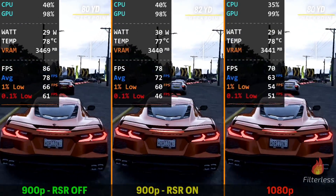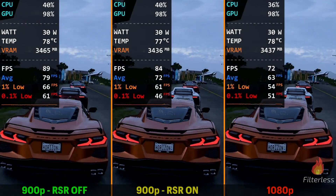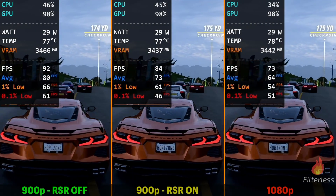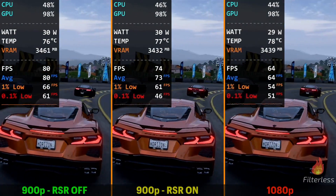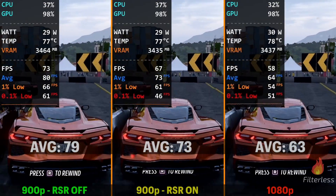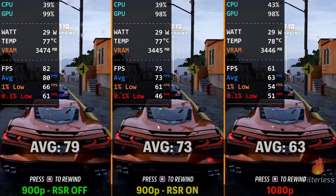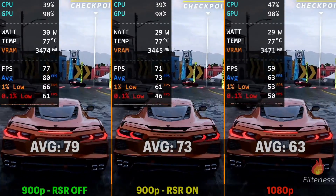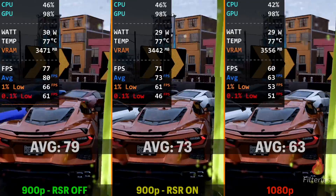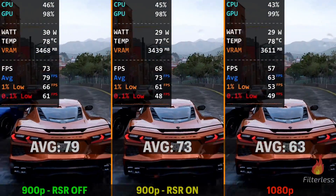Here in Forza Horizon 5, we have 900p with RSR off on the left, 900p with RSR on in the middle, and 1080p on the right with nothing on — just the native 1080p resolution. We ended up getting around 79 FPS with just 900p by itself, then lost some FPS with RSR on at 900p in the middle, getting 73 FPS. And 1080p has an even bigger performance hit, only getting 63 FPS.